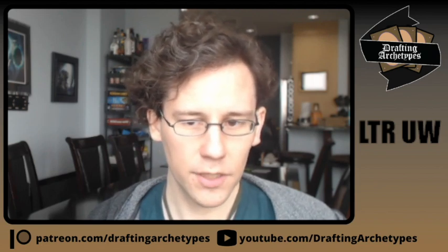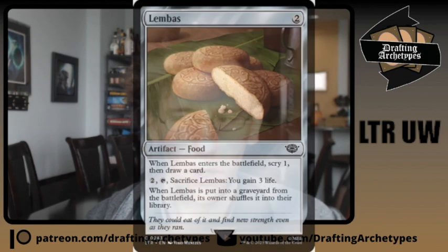Hobbit Sting — the one-and-white instant that does damage equal to your number of creatures plus foods to target creature — is generally pretty good in green-white, which is good at generating a lot of food. Food is a more reliable power source for it than creatures, since creatures get killed or trade off while food stays in play until you decide otherwise. Blue-white has a hard time making food, so Hobbit Sting generally isn't great there.